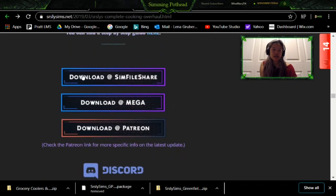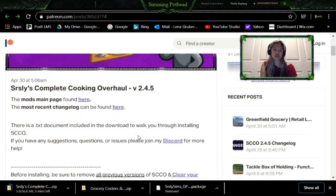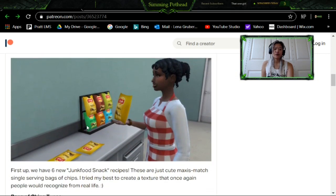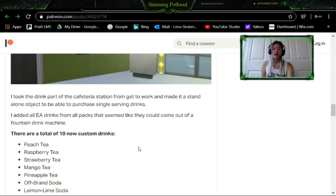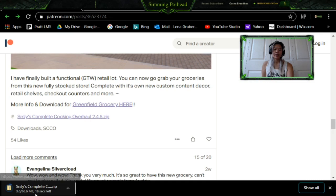You can download at the bottom — either from here or I gave the link to the Patreon. So go down here. They added all these different types of chips and stuff, and you have a drink machine and new recipes too. What you want to do is go down until you see the Circe Complete Cooking Overhaul, click that, and it will download in the download section below.